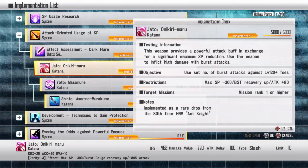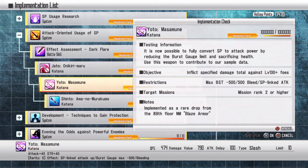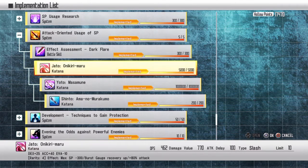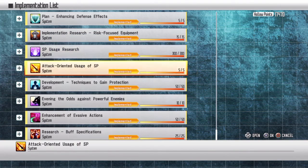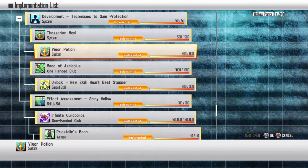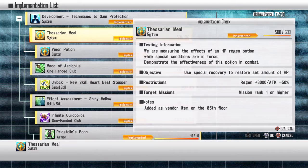Gather enemies in front of you and burst them down. For Yato, damage is crazy. For evade: basically just evade a special attack. Recovering HP: next.